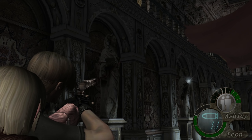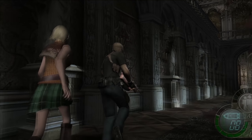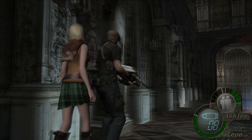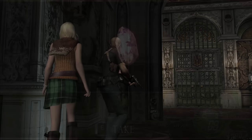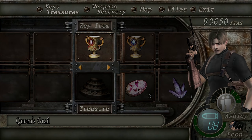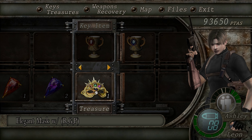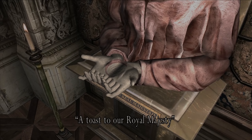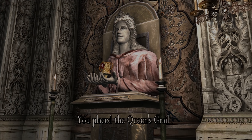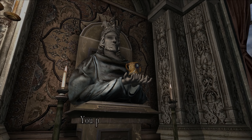Well, that was that. Not entirely sure of the whole shtick of that, but I'll go with it anyway. I got the green gem — I think that's for the mask. Let's test that. Keys and treasures — combine with... ah, there we go. Finish mask. Lovely. Boy, I wonder how we get this done. It's a puzzle in only words.